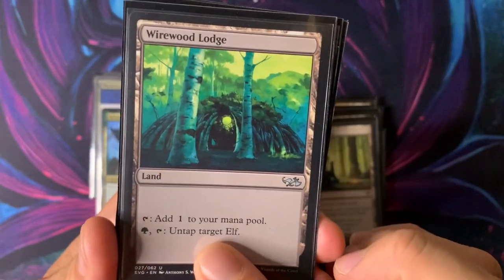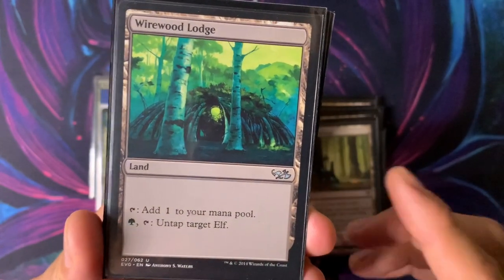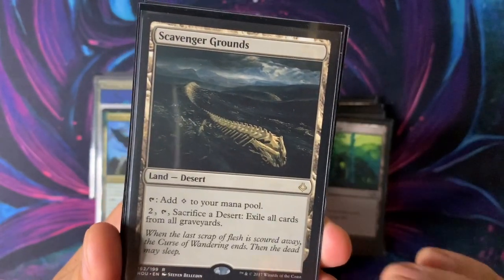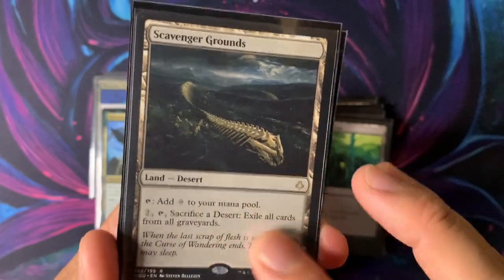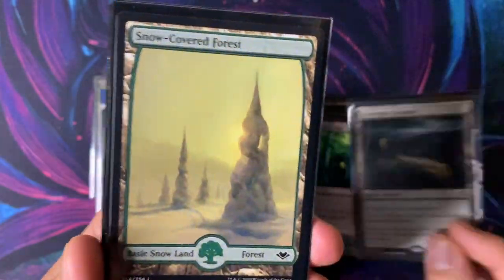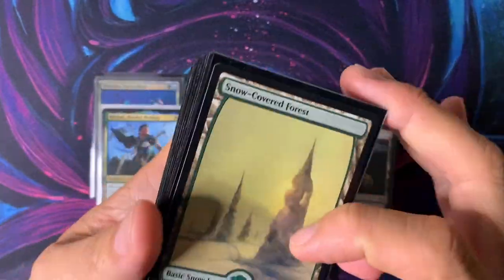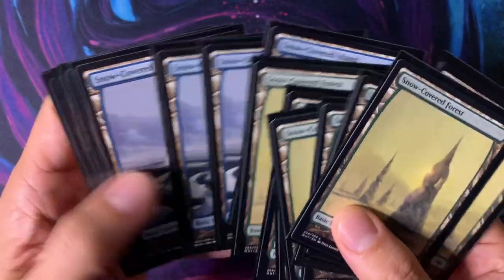Wirewood Lodge — you can untap a target elf, so if your dude's making double mana or if it's Priest of Titania, you go ahead and tap it again. Scavenger Grounds — always love graveyard hate; it's there just in case. Then for basic lands I just have Snow-Covered Forests and Snow-Covered Islands for this deck — there's no particular reason, just for fun.